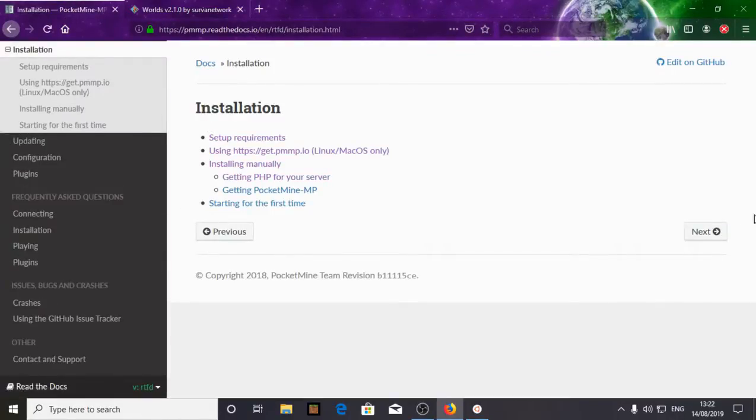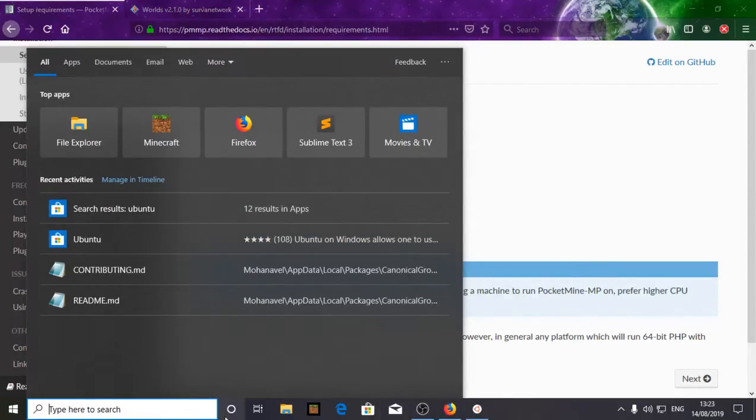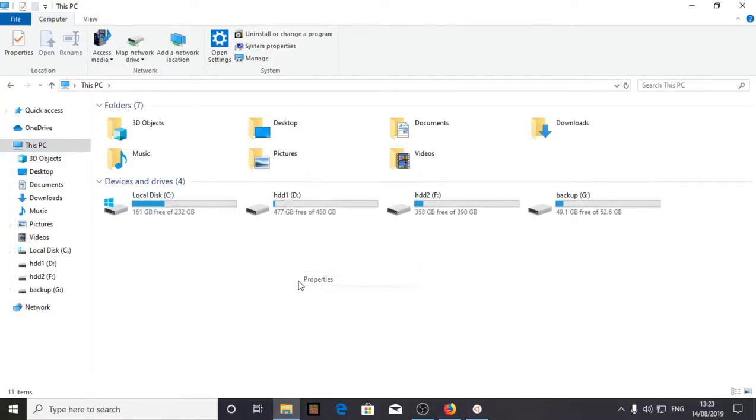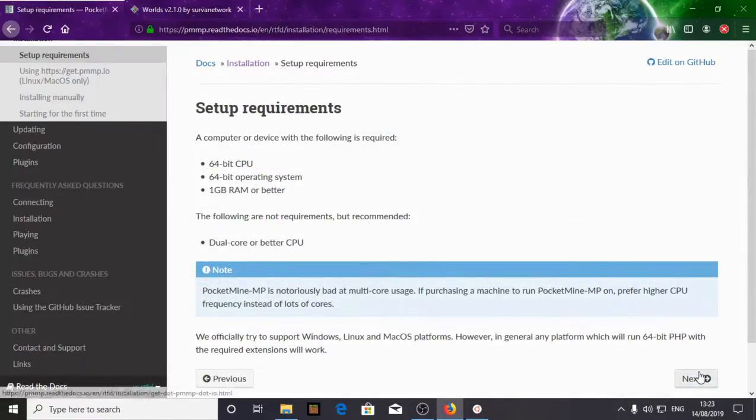Click Next and it will show the minimum requirements for the PacketMine server: a 64-bit CPU, 64-bit operating system, one gigabyte RAM, and a dual-core processor. My CPU has way more than that — I have 16 gigabytes of RAM, a 64-bit OS, and a 4-core 8-thread processor.